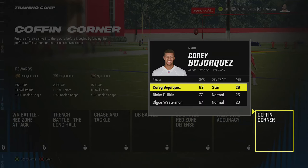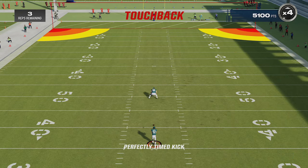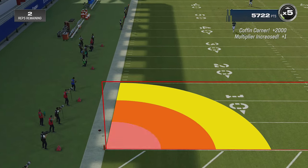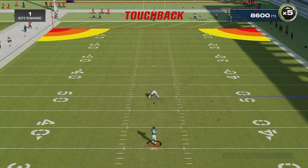Last but not least is coffin corner — there really aren't any cheats here. You just want to take your time and make sure that you're putting the ball inside the five and not letting it go out of the back of the end zone. Make sure that the last circle is aimed directly at the red marker so that it will only go out and won't go through the back of the end zone.